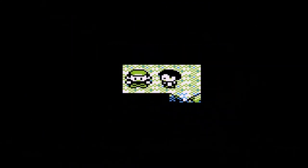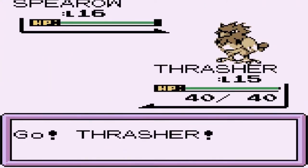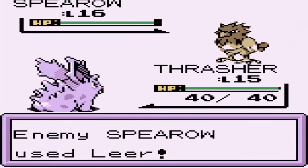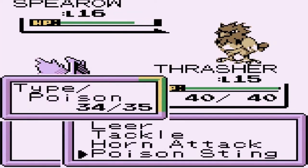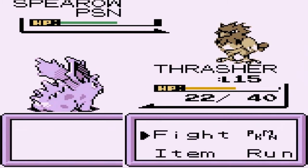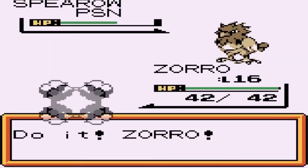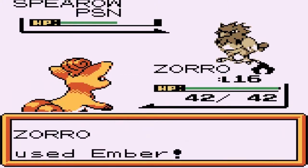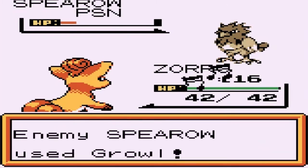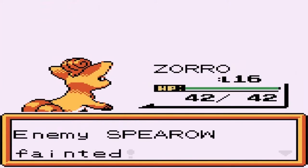Going up against this next guy — looks like a bird trainer — and he's coming out with a Spearow, our dreaded enemy. We're gonna think strategically this time: we've gotta poison this guy. Lower our defense, go with poison sting — critical hit — come on, poison this guy. Thrasher you really need to improve. He's just not getting any good looks right here and these guys are preventing me from evolving him.